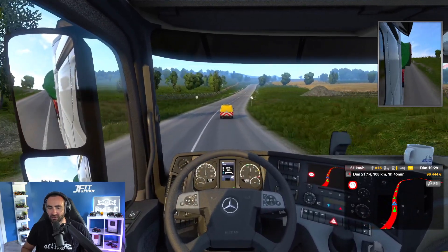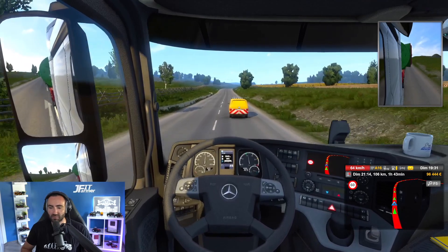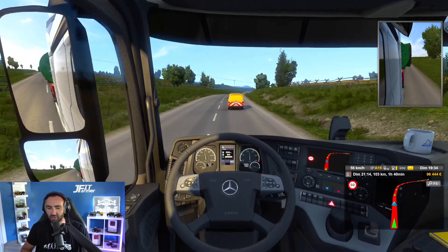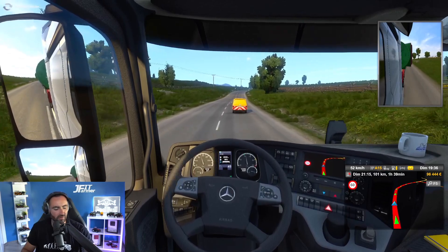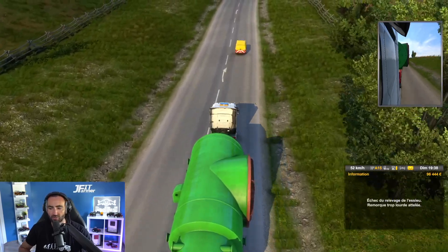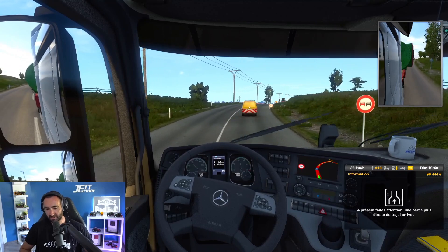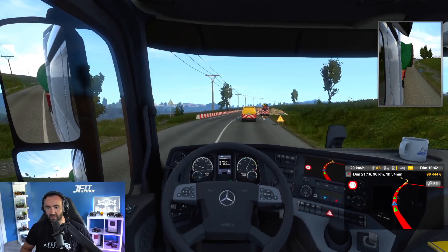Il n'y a pas de voiture devant mais la voiture de derrière est là. Je me remets à 70, c'est un peu trop — il faut bien respecter la limitation. Je vais peut-être allumer les feux. Par contre je sais plus la touche pour le gyrophare, j'ai galéré à chercher. Je crois que c'est peut-être la touche pour l'essieu relevable, je confonds.